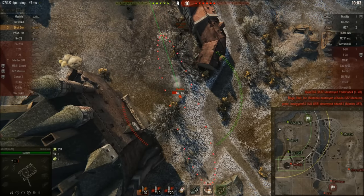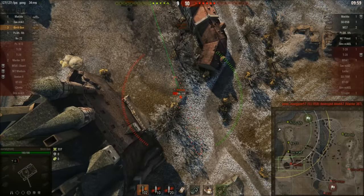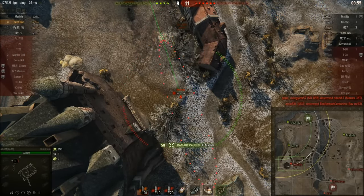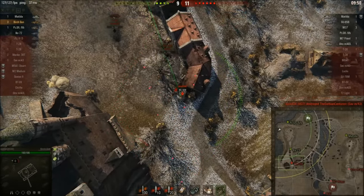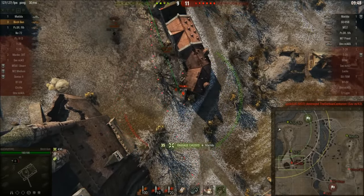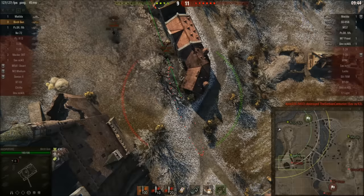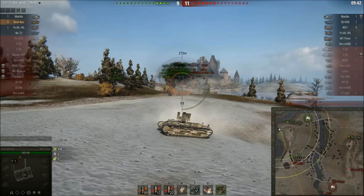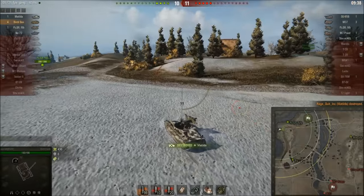We get a track hit for zero damage. We've got to get rid of this Matilda — another hit for 58. That constant chip damage is one of the most annoying things, much like what the Birch Gun can do as well. We go for a blind shot and — cool guys don't look at explosions — we take out the Matilda.